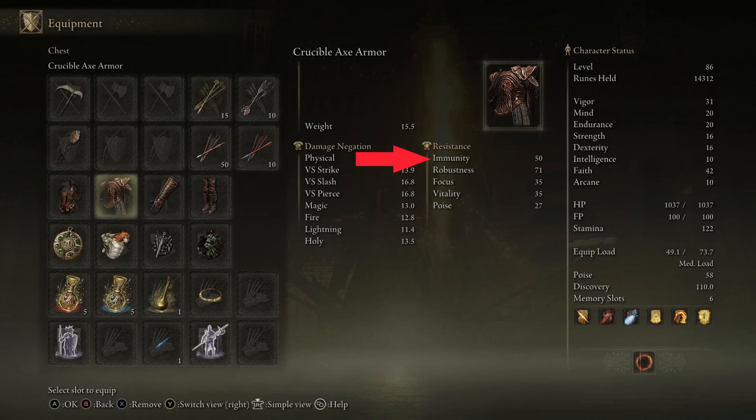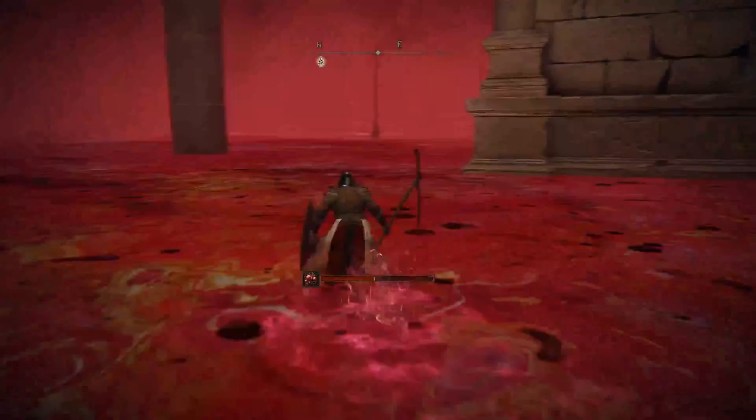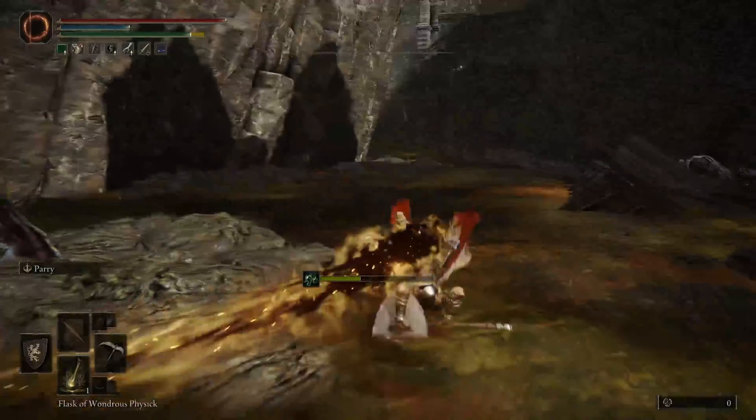The first one is going to be immunity, which shows the resistance to various poisons and blights. The higher the number, the less susceptible you are to poison and rot.